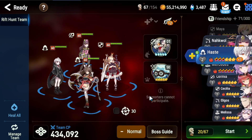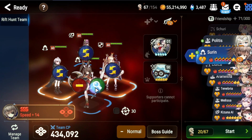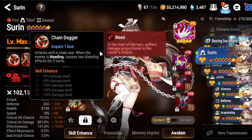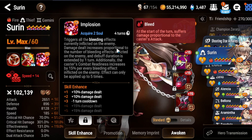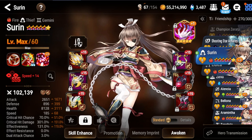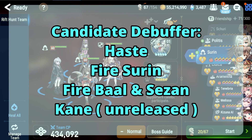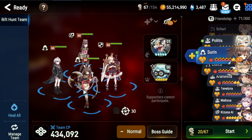Surin as a debuffer has two bleeds and an attack break — that's three debuffs. You can also put bleeds and detonate with her, and equip torn sleeve. So she's good. Haste, Surin, and Baalenos can all be your debuffers. Lastly you can put the new unit Kane in as a debuffer as well.